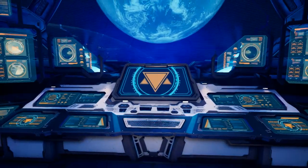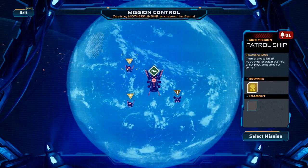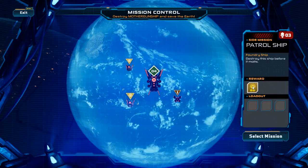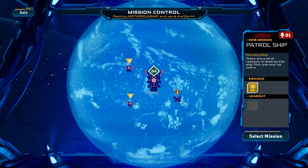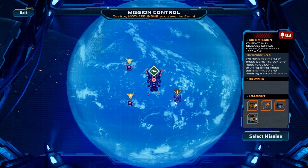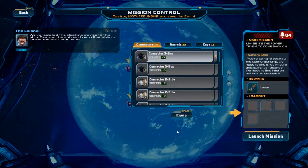Hey guys, welcome back to another episode of Let's Play Mother Gunship. Okay, so now we have additional side stuff. These are gonna give me money. Destroy this ship before it molts — there are a lot of reasons to destroy this ship, pick one and roll with it. We have too many of these parts in stock and need to do some pruning — bring these parts with you and destroy a ship with them. Kind of interesting stuff, but I think we're gonna keep going with the storyline.